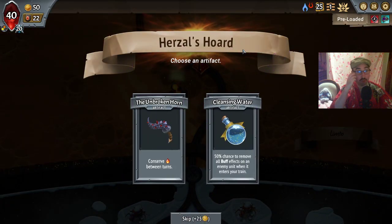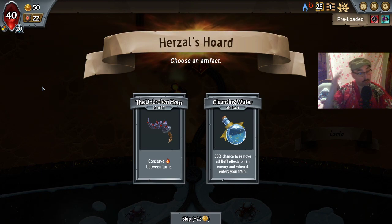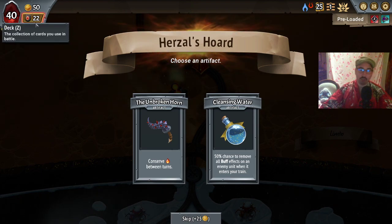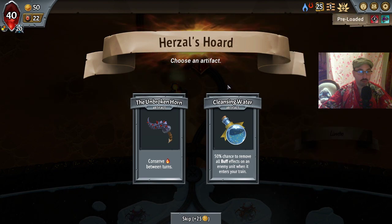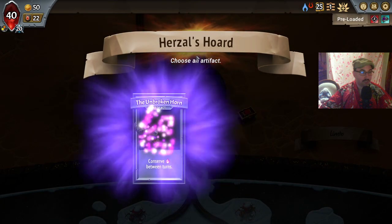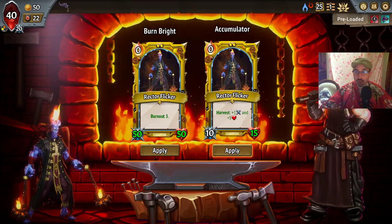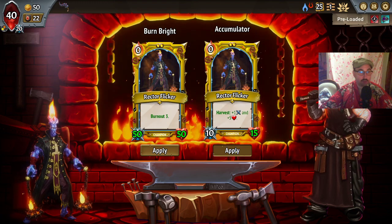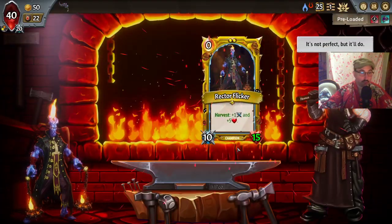The unbroken horn versus cleansing water. I could see the unbroken horn having some appeal here; cleansing water definitely helps with challenges a lot, and it's also pretty good in the early fights against these salads. Let's take the unbroken horn — I think it has a lot more potential here and we should be fine against most of the enemies.